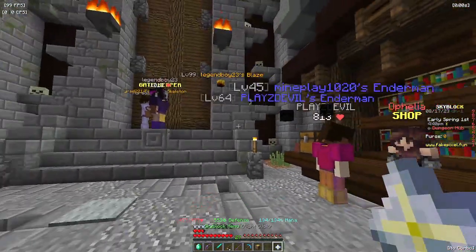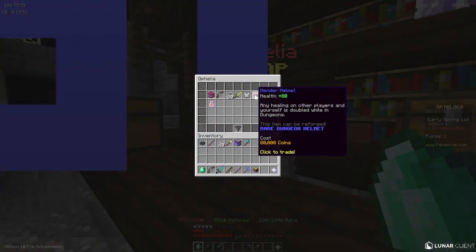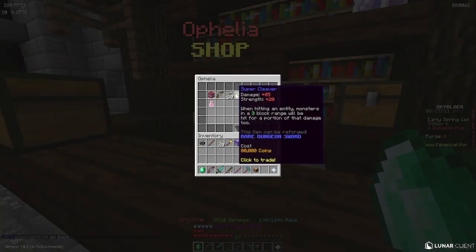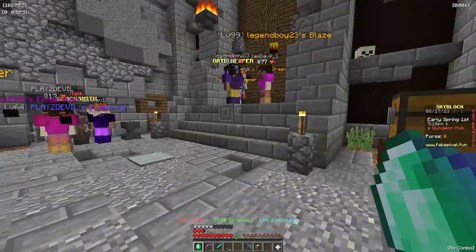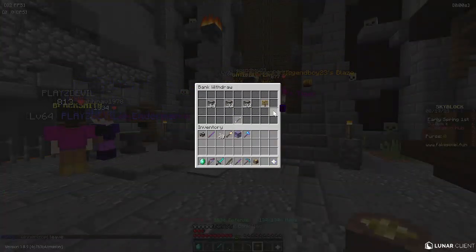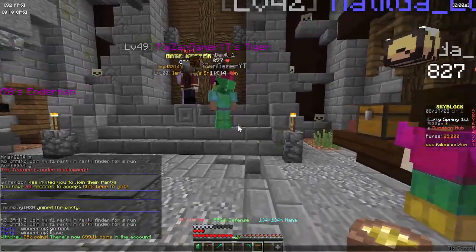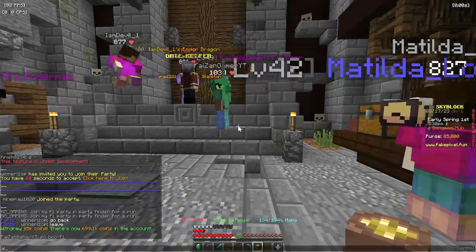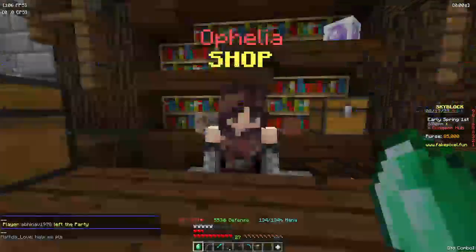Let's check out the money. The Dungeon 1 Potion is 5,000 coins. The Undead Bow is 85,000 coins.